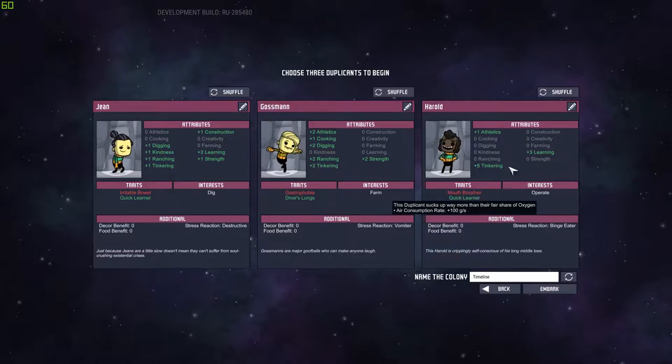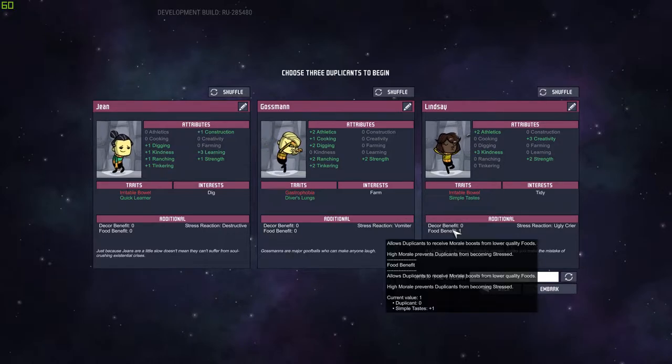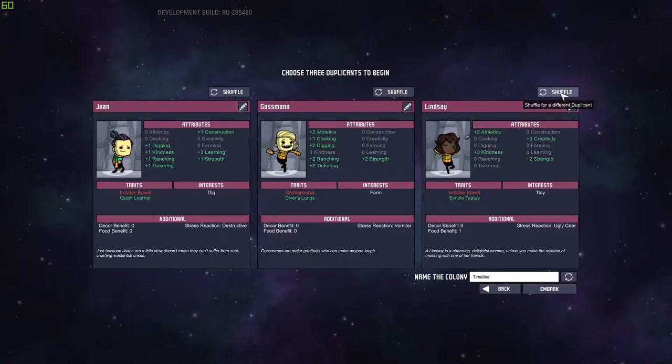I kind of want a quick learner with research — makes it real nice, gets that research done real quick. Mouth breather is a bad one. Night owl gets trait bonuses for working at night, which can be nice. Simple taste means they get a food benefit for eating worse foods — not so bad. Biohazard gives a small negative on immunity regen. I'm probably going to go with these three.